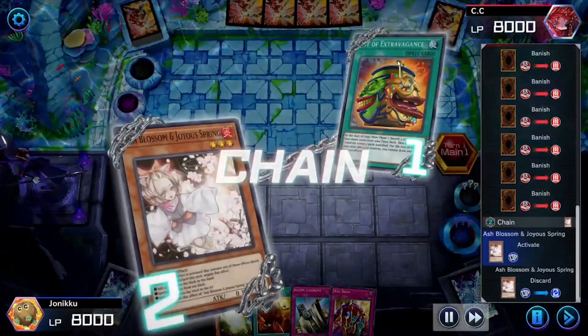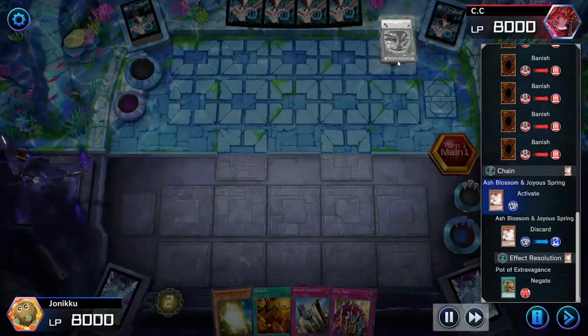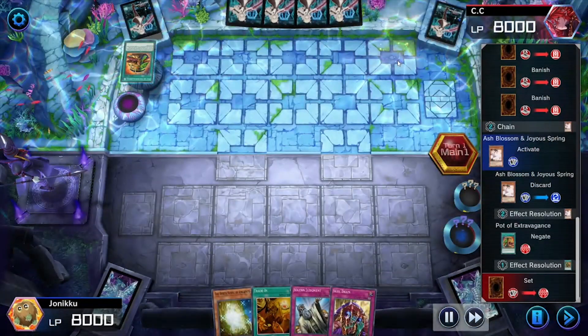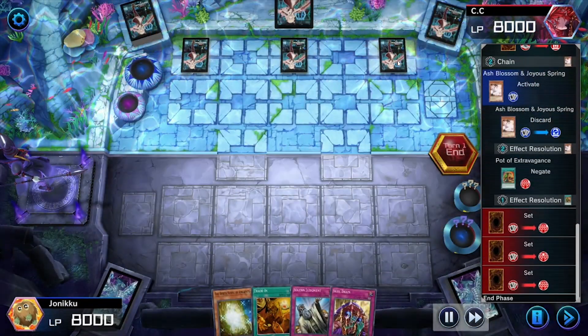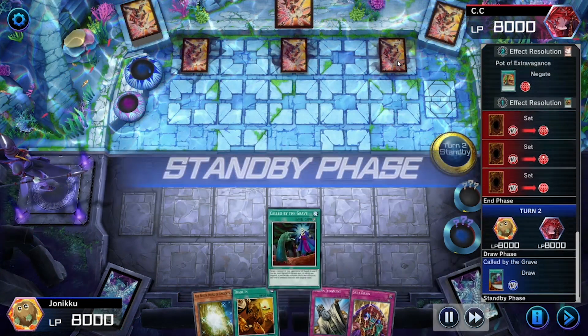So here they use Pot of Extravagance. I used Ash Blossom and it went through. I was pretty happy about that because I just banished their extra deck for nothing. But I'm pretty sure this guy doesn't even use the extra deck much, or maybe they do and they just don't care.